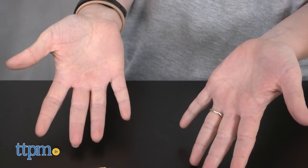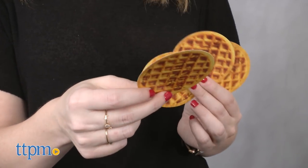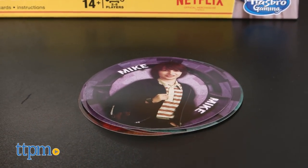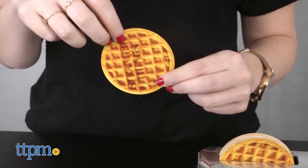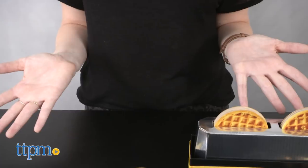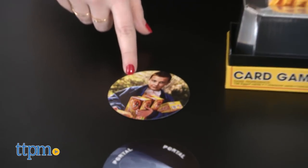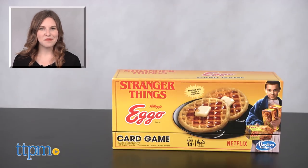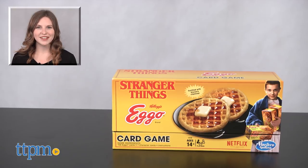Overall, this is a card game that is made for Stranger Things fans. We love how they've taken the concept of getting in and out of the Upside Down and turned it into a kind of escape game that also has some gaming components that remind us a bit of playing Uno as well. There is still a bit of chance to the gameplay, so how long the game lasts really does come down to the luck of the draw. The Stranger Things Eggo card game is age-graded for players 14 and up due to the show's scare factor, though it can easily be played by younger kids as well. For more on where to buy and current prices, find us at TTPM and subscribe to our YouTube channels for more great reviews every day.